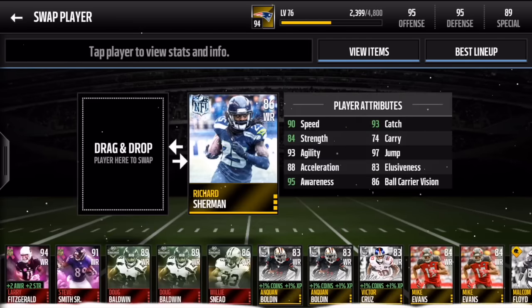Our last out of position player on offense is Richard Sherman. He's a big receiver — he has 93 catches, and speed is 90 with the boost. That's his stats, so let's move on to defense.